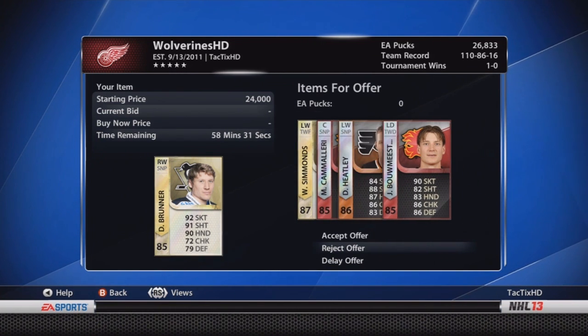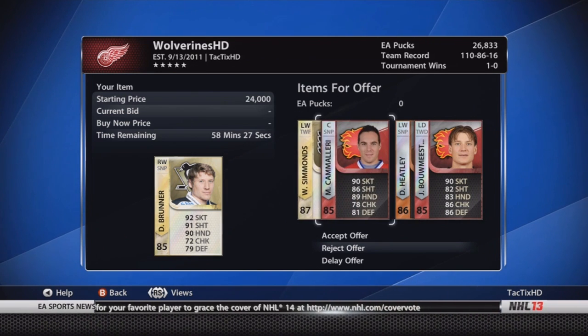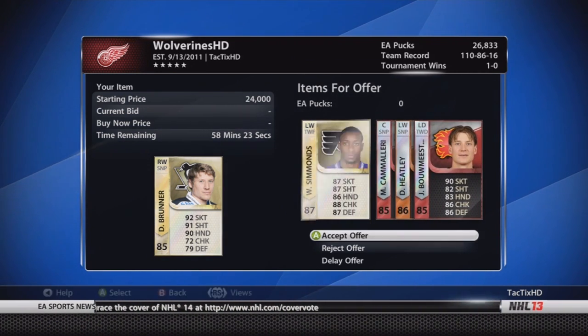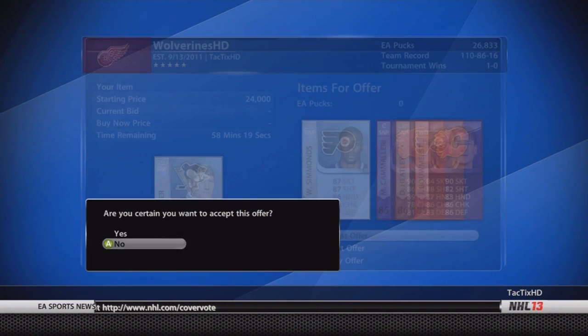Here is my friend — he resent me that offer which I had previously declined. I went to accept it but was a second late, if you guys remember from the trade day. So: Simmons, Camilleri, Heatley, and Bommister. It's a pretty fair trade — it's pretty much the exact value of Garner at the time. I thought it was a good deal.